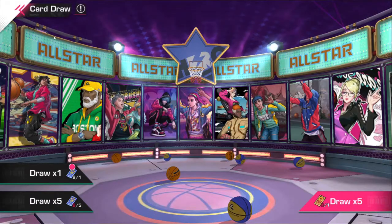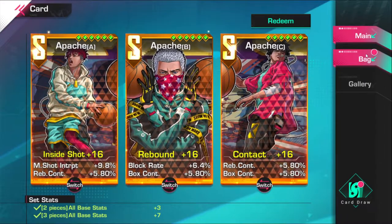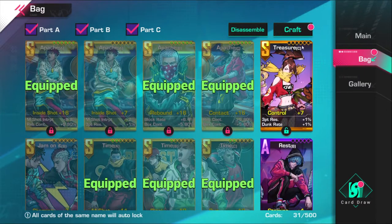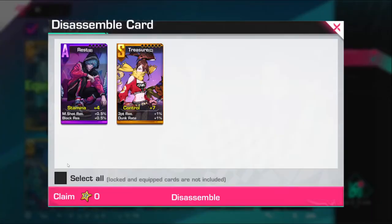I did get a treasure card, which is an orange card. If you guys want to keep cards, you just have to press the lock button right here and lock the card. If you want to break them down — as you can see, I'm not going to use this treasure card because it's just not one of the cards I want to use.